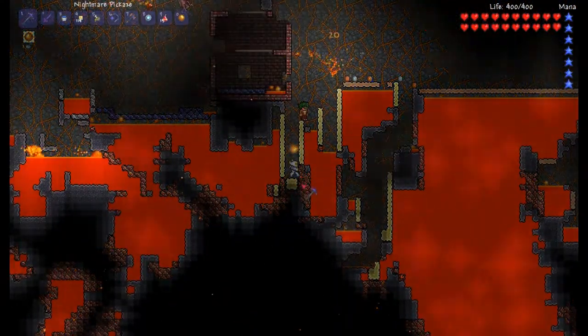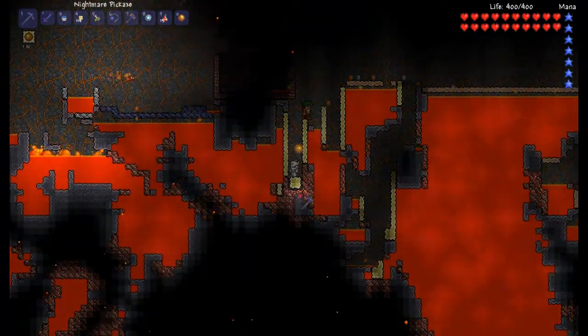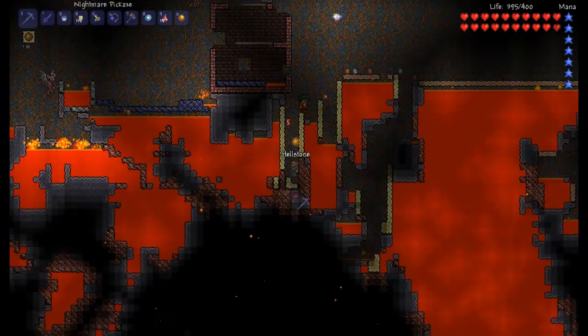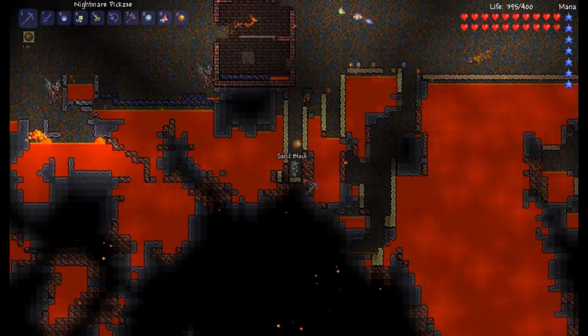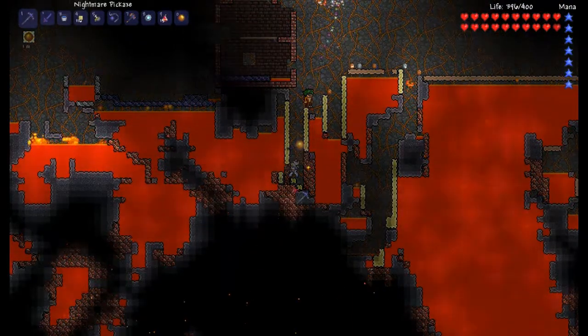Afterwards, what you do is mine all the Hellstone you want. See, I can't even do that with two — I have to be underneath. That's why I don't like two. So you grapple, and then you mine right underneath the sand block.